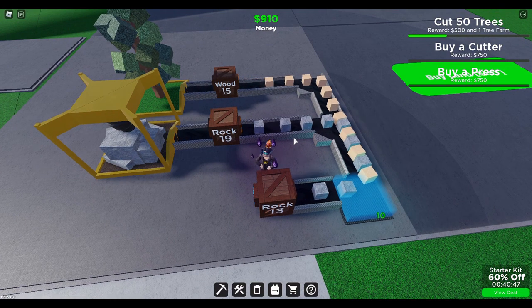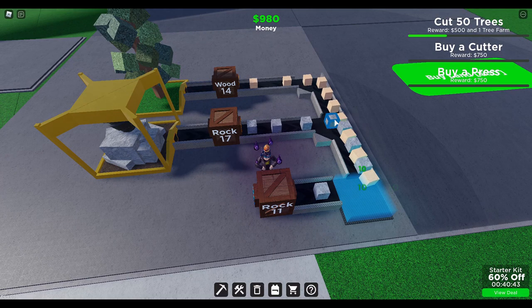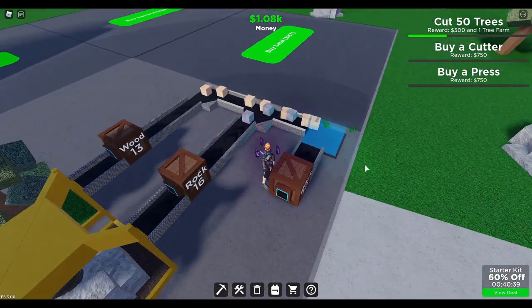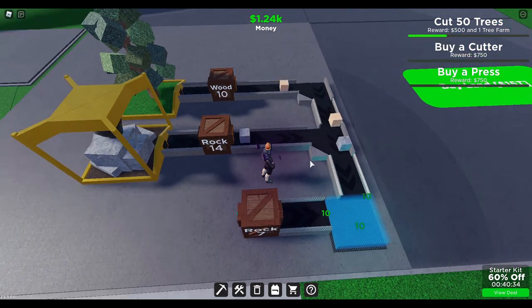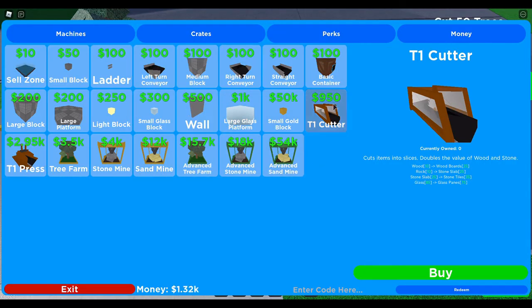Oh, 900 coins. So we're almost at 950, which will get us that T1 cutter. Somehow it got faster — I wonder how that happened. Why is it suddenly coming faster? I don't know, but it's like that.